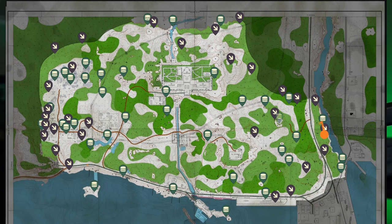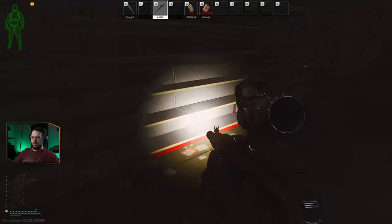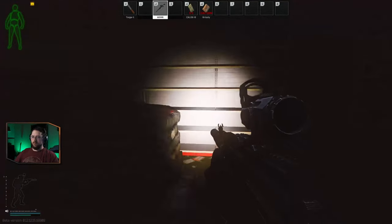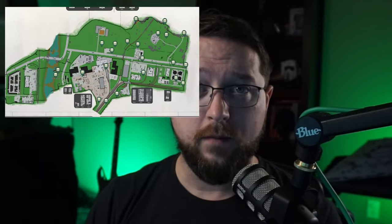A stash run is just using Map Genie, looking up stashes for a particular map like Shoreline, and running the most efficient route to hit all those stashes. A high-value run is going into somewhere like Interchange and hitting all the tech stores to find graphics cards, or going into the spa to find valuable loot. A scav run is basically doing a stash or high-value run as a player scav. For risk ranking: high-risk includes any high-value runs — going into Interchange for graphics cards means you'll find players who will fight you. Medium risk includes things like the Interchange barter goods run or a Customs stash run, since Customs is a narrow map and it's hard to avoid players.